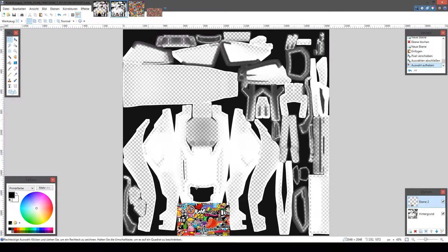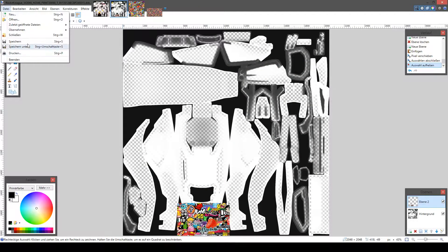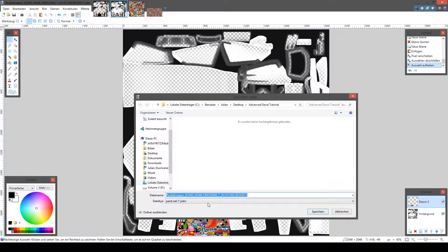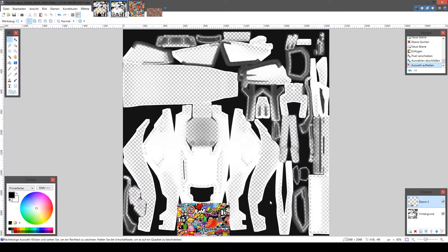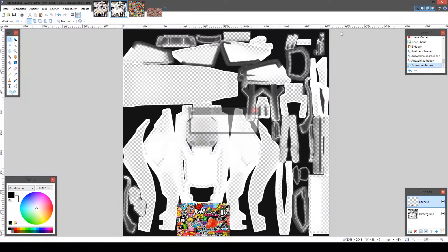We save our texture. We can paint everything here what we want. We just need to make sure to make the parts which we want to show on this texture — making these parts black on the decal texture. So we are saving our body texture with the image on it as DXT3, like every other texture.